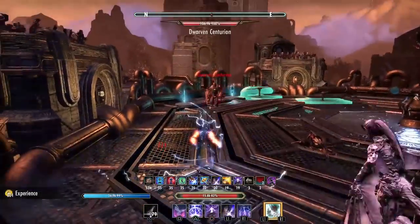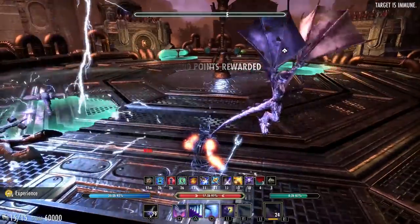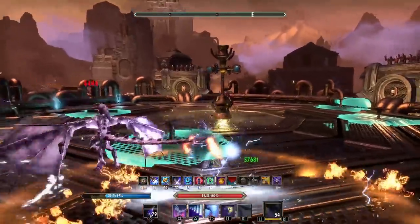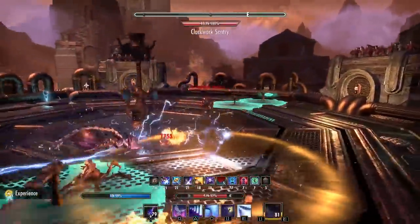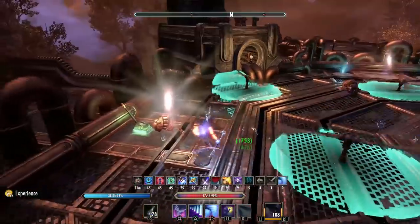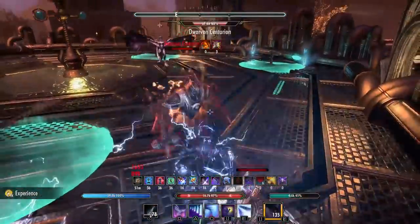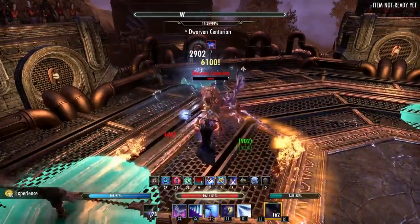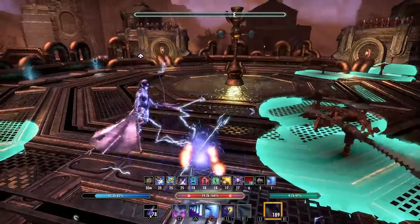The first mini boss spawns in the far middle spawn point — he's very straightforward, you can drop a Destro ulti and he'll die. His mechanics: when he gets close, he'll swing heavy attacks and frontal cone effects. Block the heavy, stay away from his front if you can. Those spinners going around the room — you can avoid them by wiggling your feet a little bit. Keep a heal up at all times, keep a resistance buff up, and shields if you're Magicka or dodge roll occasionally if stamina. Watch your resources — if you get caught by a spinner you'll get a bleed, but if you stay in it, you're dead.